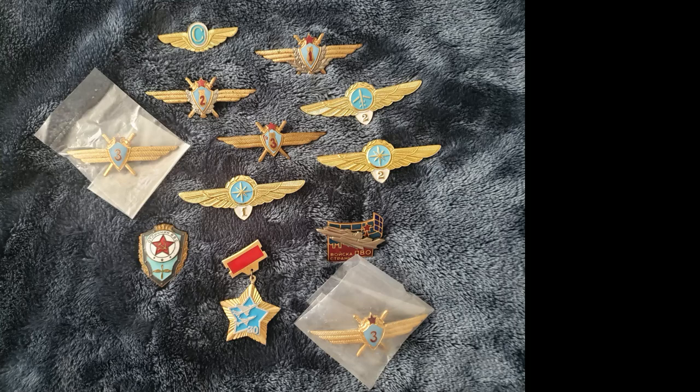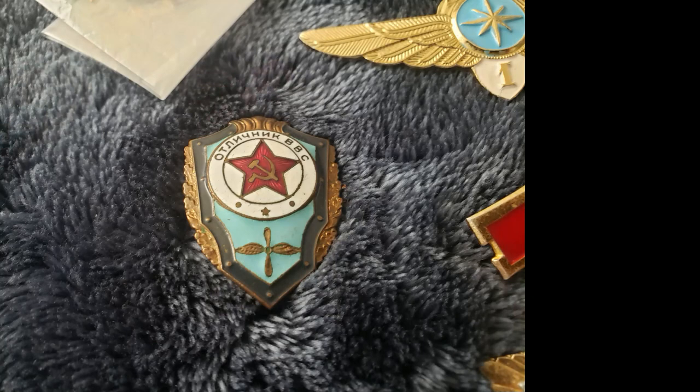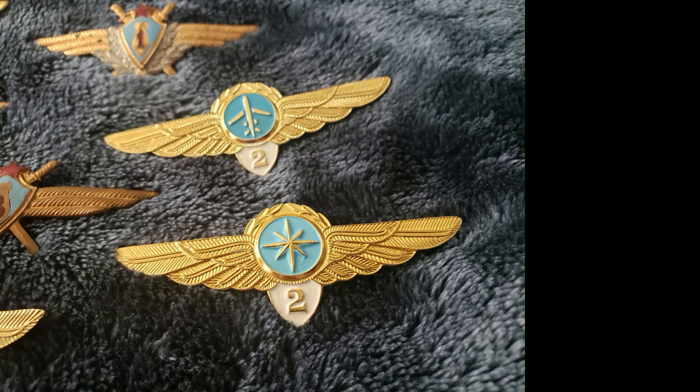Our first piece is the 30th anniversary medal for the Soviet interceptor squadrons — I couldn't find the history of this one. This next piece, the Excellence of Air Forces with the propeller symbol, was put in place in the 1950s and is basically a well-done medal from the air force. Then we've got a navigator and pilot set of wings from Soviet civilian aviation — they've got the gold, the blue, and the star. And then we've got the Air Defense PVO medal, for those who were air defenders. You can actually see the Kremlin wall and the Kremlin star in the background.